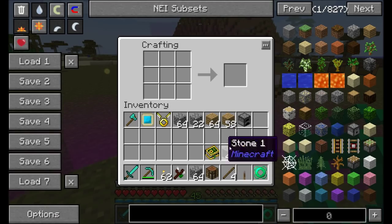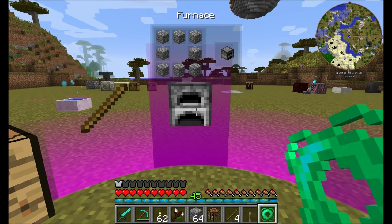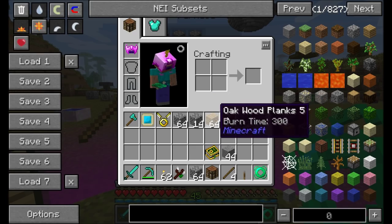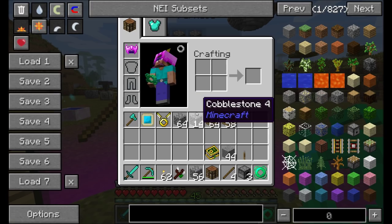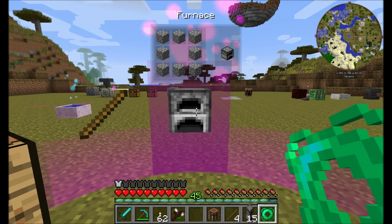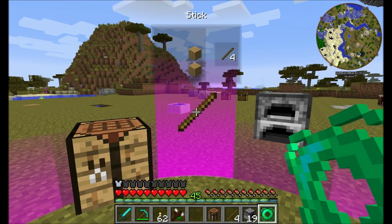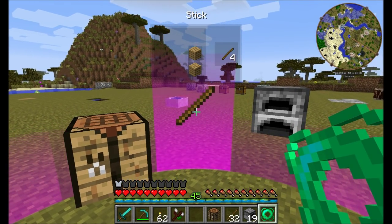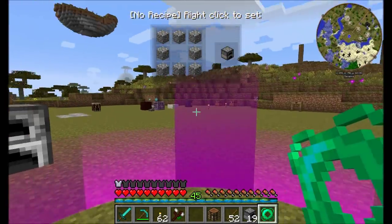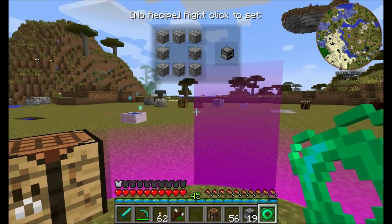Let's go ahead and also do the same with the furnace — recipe set. Now if you want any more furnaces, it's really easy. All you have to do is right-click. You'll notice I just got another furnace and it used up some of the cobblestone in my inventory. If I keep right-clicking, it'll use up all the cobblestone until you run out of materials. And the same for sticks — crafted up real quick and easy. You can set all the different recipes here that you want. Shift left-click to remove the recipe.